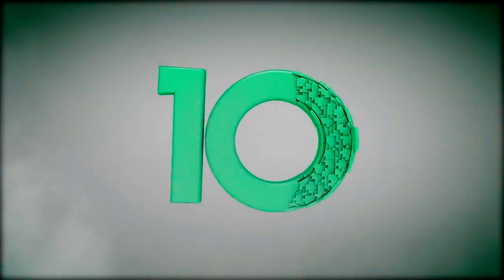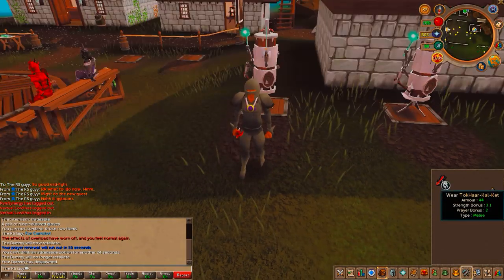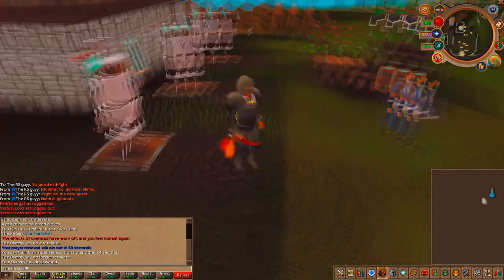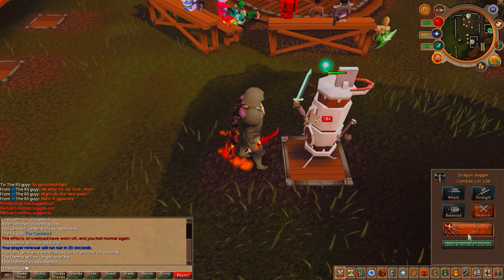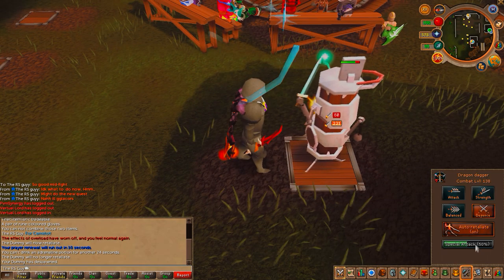Coming in at number 10, we have the Kiln Cape. The Kiln Cape is acquired by completing the Fight Kiln, which basically requires you to do the Fight Caves, get a Fire Cape, sacrifice that, and then do an even more challenging version. It's basically just a cape with a high strength bonus that's a lot of fun to mess around with, and that is why it's number 10 on this list. It's not that practical, but it is a lot of fun if you want big hits.